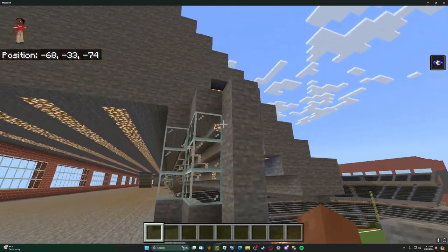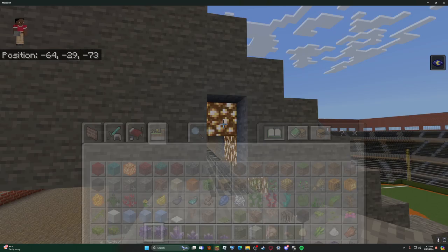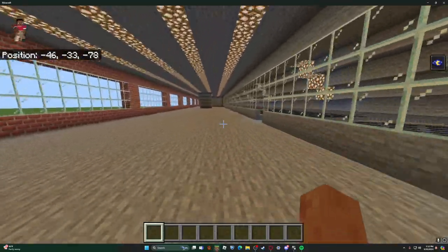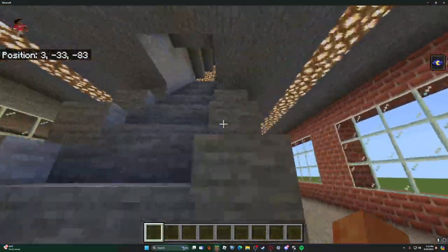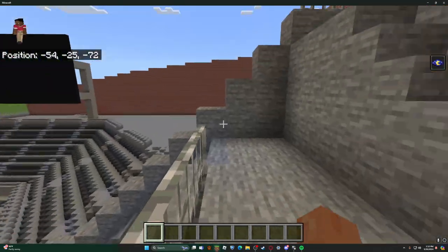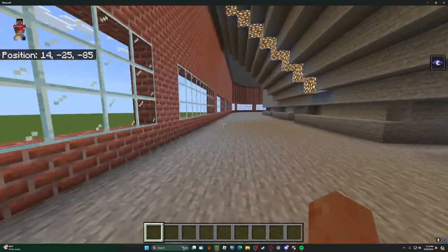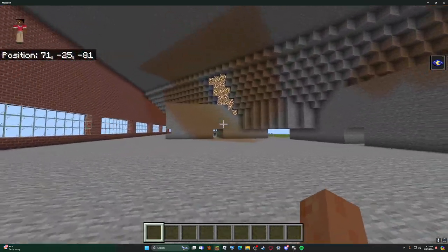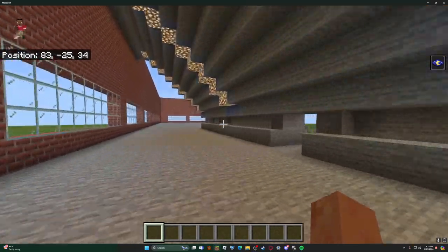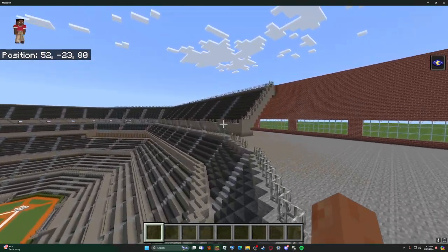I just realized the third deck should be stone — hold on, let me fix that real quick. Okay, that never happened. Let's go up to the third deck. This isn't the fancier side, but that's all right — it's not supposed to be. I don't decorate the upper deck as much, just like in real stadiums where the upper decks are less decorated.